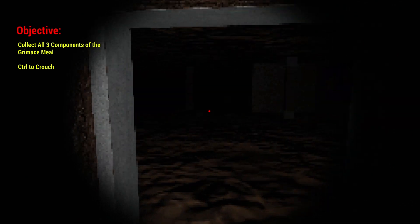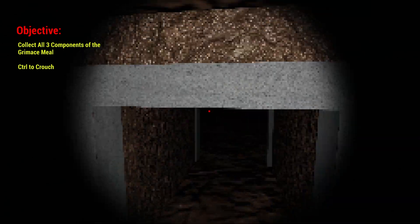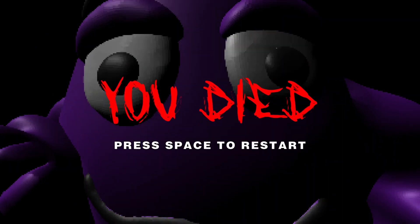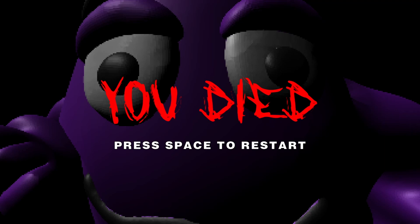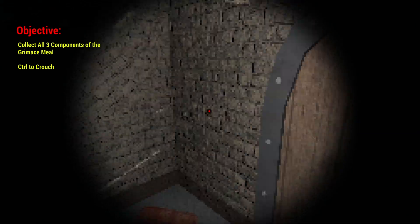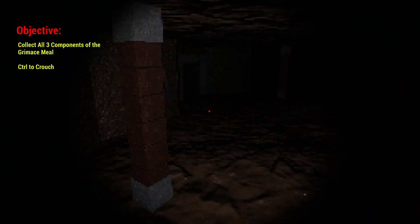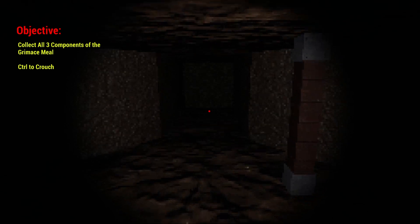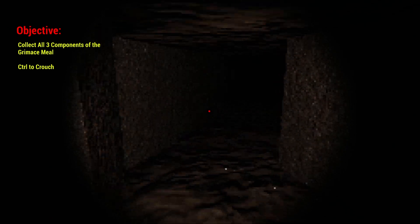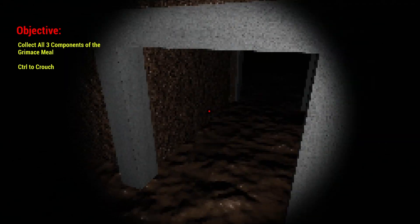So we need to go ahead and collect three pieces of the grimace meal. It shouldn't be that hard to find. Back to the playthrough — we have to search for this grimace shake. I'm guessing we'll find the components around here to craft our grimace meal. Nothing happened. I think grimace just wanted a hug.